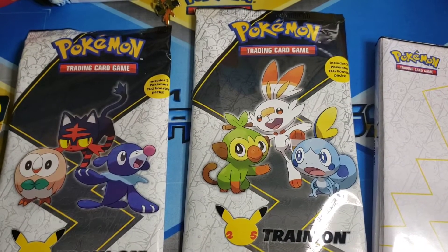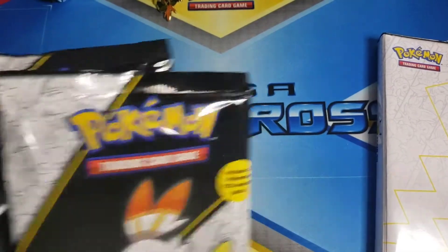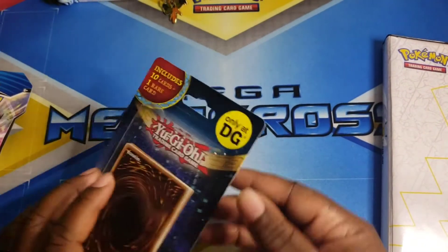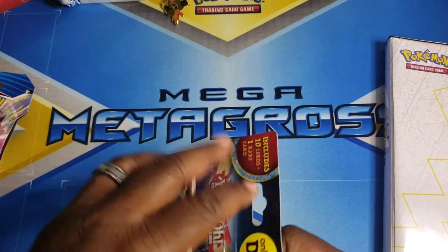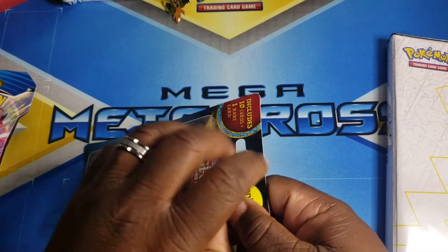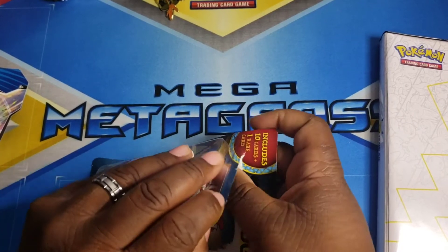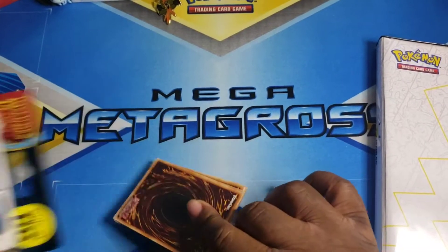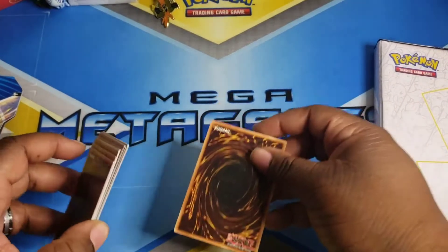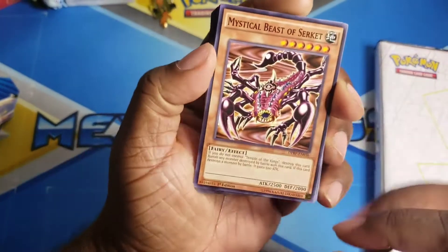Let's get started — first we're going to open up this Yu-Gi-Oh pack because I just want to see what's inside. Then we'll open up each jumbo card and add the jumbo cards to the binder, and then open the card packs and see which ones are better. I've never opened these before so I don't know which one is the best card. I'm thinking the rare card is the one shown on the front.